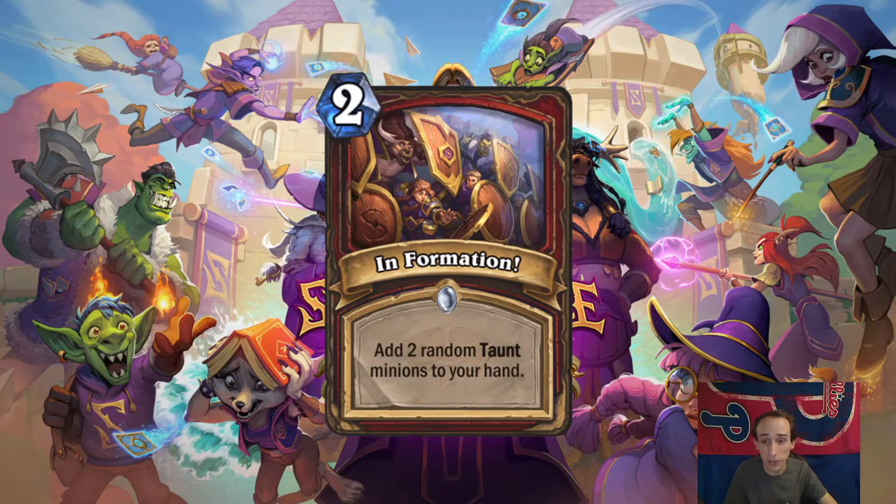Information — add two random taunt minions to your hand for 2 mana. This is like 'I Know a Guy,' which was 1-mana Discover, and this is two random. It's not like two random dragons — that was overpowered at the time, back in Rastakhan's Rumble. But this is two random taunt minions. It's cool resource generation. If it has the preference for class cards that random generation does, this might be better, because Warrior has some pretty good taunts. Otherwise, I'm going to pass on this one.